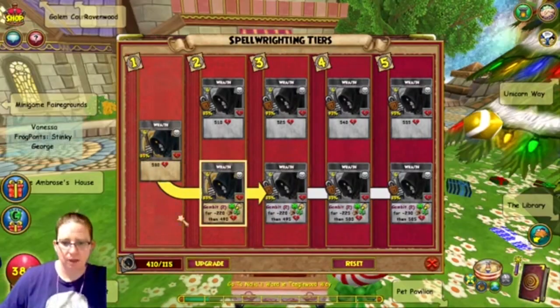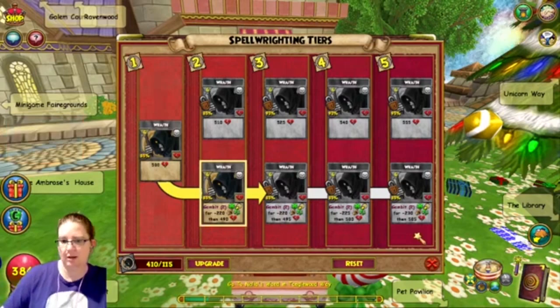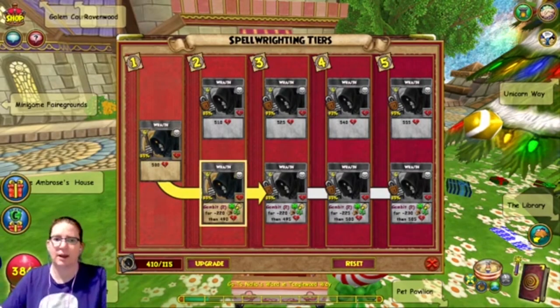From tier two to tier three, what changes? The 220 stays the same and it does more drain, but it doesn't tell you how much you get back — it says absolutely nothing about the damage or the drain.